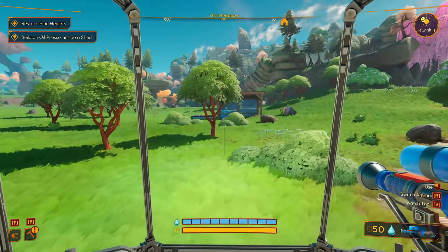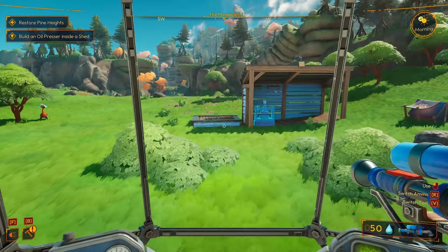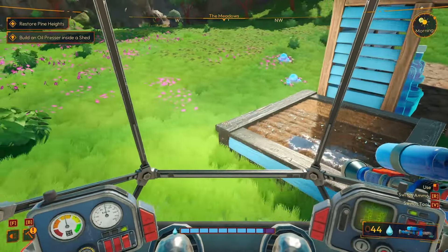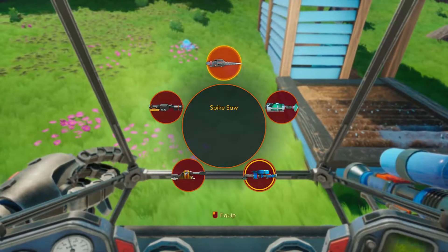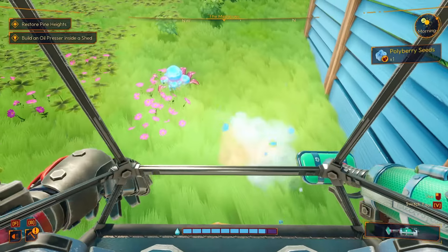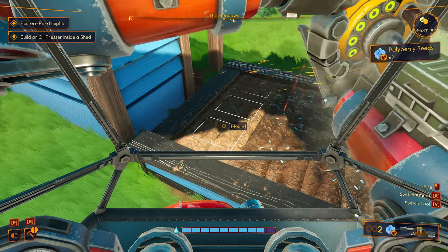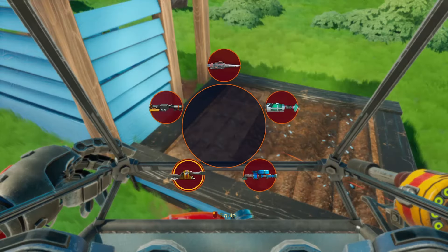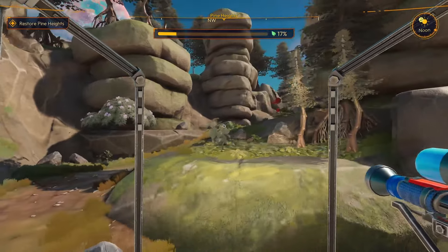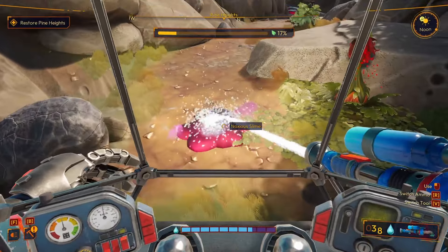So first up is gameplay. In Lightyear Frontier, you play as a random dude — there's no customisation or anything like that, there's no personality at all. You find yourselves crash landing on a planet, however luckily for him, it's monitored by a nice little satellite that acts as your coach. So it tells you what to do, what to build, gives you tasks and generally encourages you. The ultimate goal really here is cleaning up the planet, which helps you upgrade your mech and your crafting potential, which then helps you clean up more of the planet and then rinse and repeat. To help you with this, you have your mech, which to be fair really adds to the game.